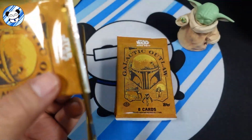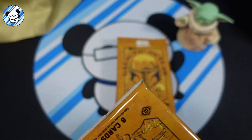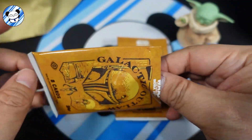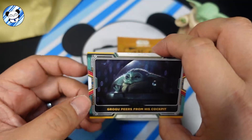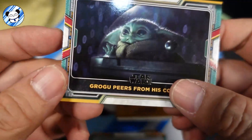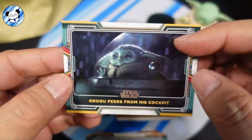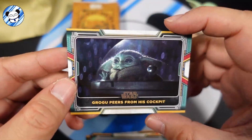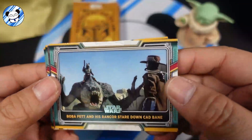So Boba Fett for me is like Mandalorian 2.5 — it gets better in the second half. All right, let's take a look at this. The quality of the card is very basic card stock, just a photo from the show. And that's Grogu here from his cockpit, and Boba Fett.